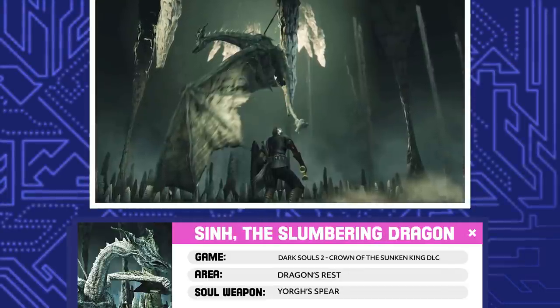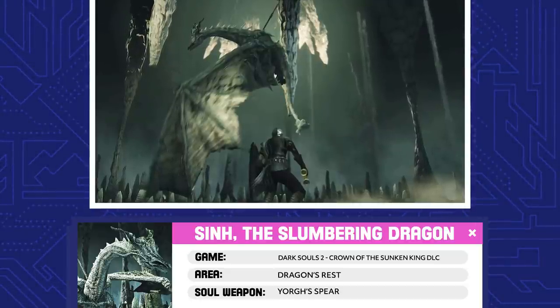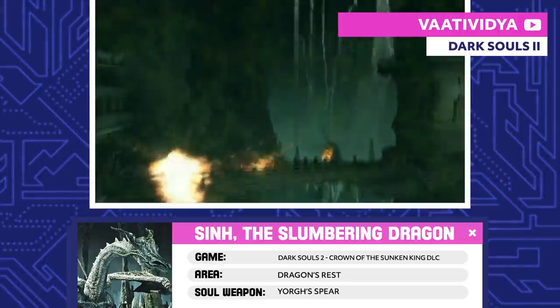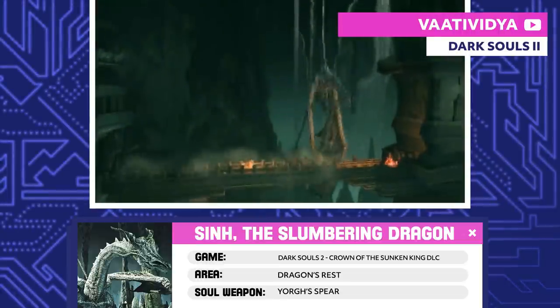Sinh, the Slumbering Dragon. Sinh slept for many years, building up poison as the Sunken King built the city of Shulva around him. Once Ser Yorgh and his Drakeblood Knights showed up and attacked Sinh, the dragon released all of its built-up poison into Shulva, killing Yorgh and the city's people.